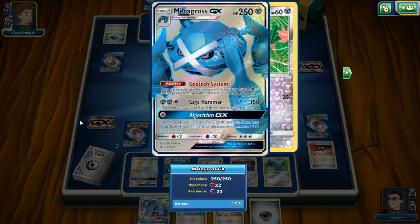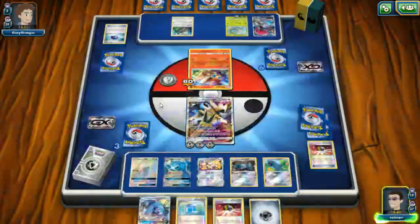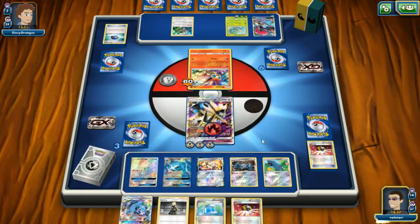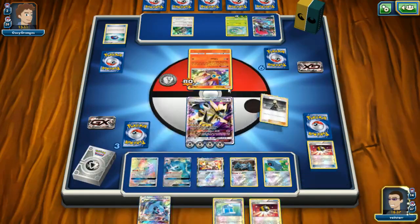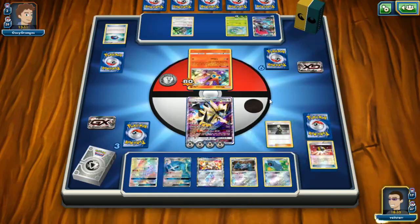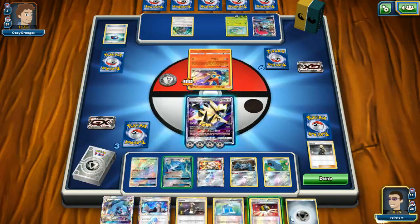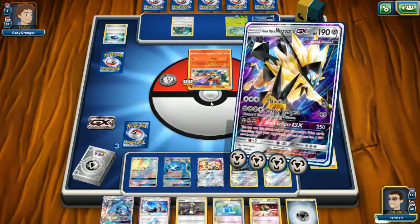Speaking of, in the VGC, Metagross was actually quite a staple — I think not last season but the season before. I didn't play last season, I've actually not been playing VGC regularly as I used to — just time commitments, you know. We are just going to Claw Slash here.